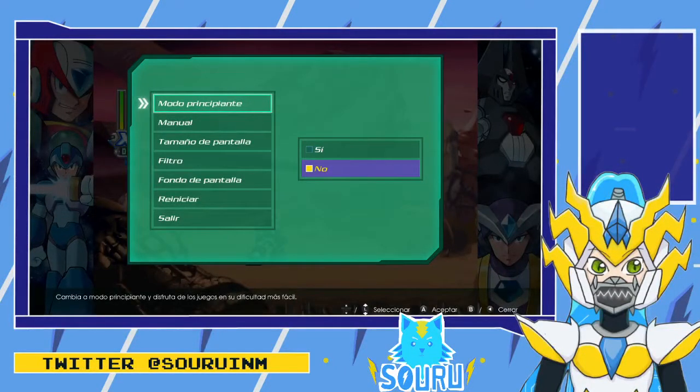So hunters, I think I did something wrong with the codes. I can only use one at a time — one of the codes is for the Ultimate Armor for X, and the other one is to unlock Black Zero. So either I have Black Zero or I have X's Ultimate Armor, but I can't have both at the same time. When I put one in, it erases the other one.